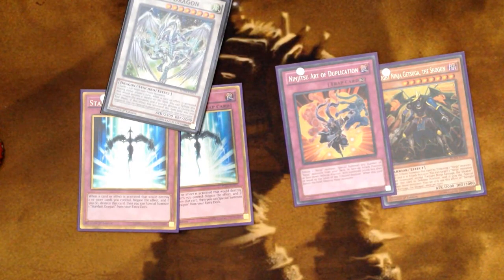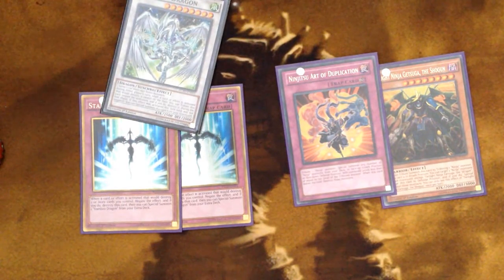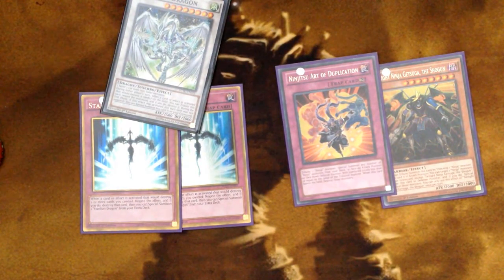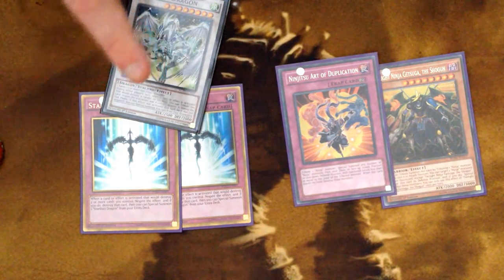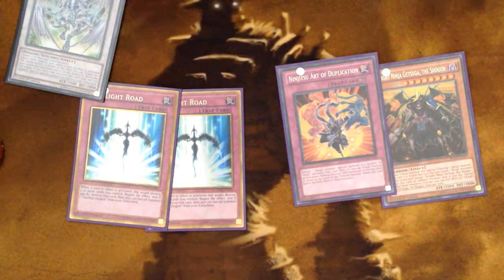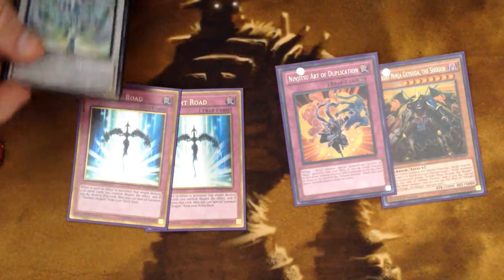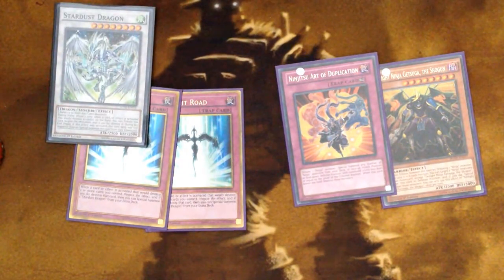I'd also recommend siding in one Stardust Dragon in your extra deck. Find room for it — this card has saved my life so many times. It really helps fix a lot of bad situations, especially against Twin Twisters. If I set four back row I want them to survive, and Stardust helps do that. Also, if you already used one Starlight Road and Stardust has been used, you can still negate something with another Starlight Road because summoning Stardust is actually optional.